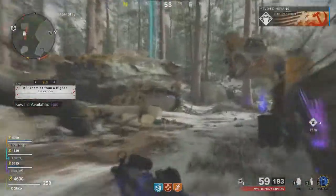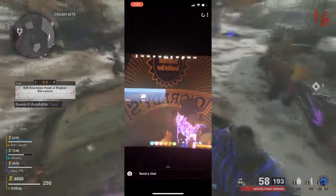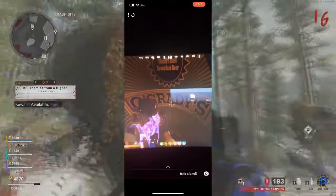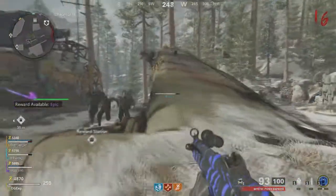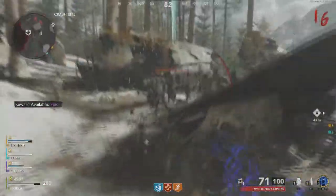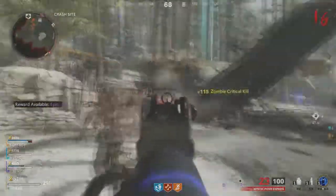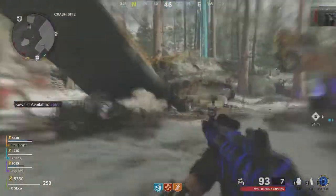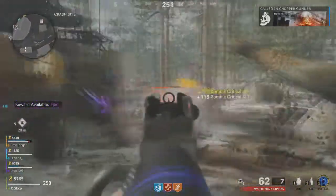So this new perk — I'm going to bring it up on the screen right now — is O'Grady's. This is O'Grady's World's Best Breakfast Beer perk. You're probably wondering what does this do. Well, I believe this perk has something to do with melee attacks — so when you're punching around round 20 you're probably going to get a hit marker, but I believe with this perk it's going to be a one-knife kill up until like round 35 or something like that.